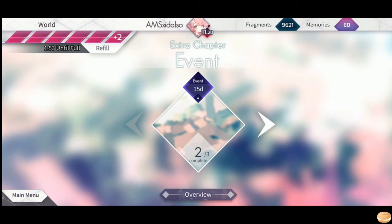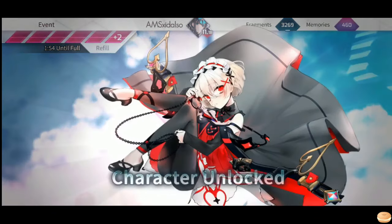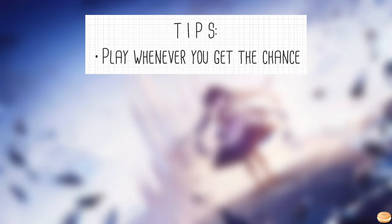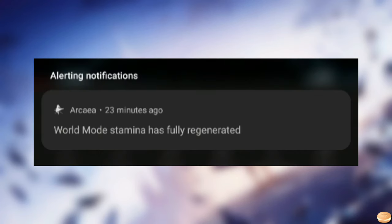How do we complete limited events efficiently? Limited events can be found in World Mode's extra chapter, and they usually last around 1 to 3 weeks depending on how much rewards they give. With the highest step partners on max level, it can take about 1 to 3 days to complete entire maps. But even without high step partners, it can still be completed in time. Try to play every time you get a chance, or whenever your stamina gets refilled. The game can notify you when your stamina gets fully regenerated — you can activate that in settings. You can either wait for the notification or set alarms for yourself.